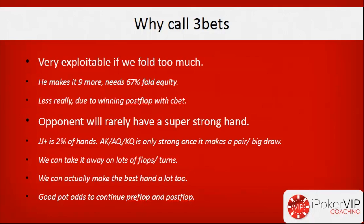We can take it away on lots of flops and turns by floating the flop and then betting the turn when he checks. Additionally, with hands like 10-9 suited we actually have quite a lot of equity versus his free bet range — at least enough to call and see a flop — and once we do see the flop we're going to have enough equity to continue a lot of the time.